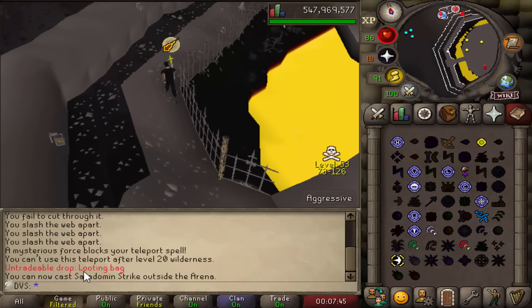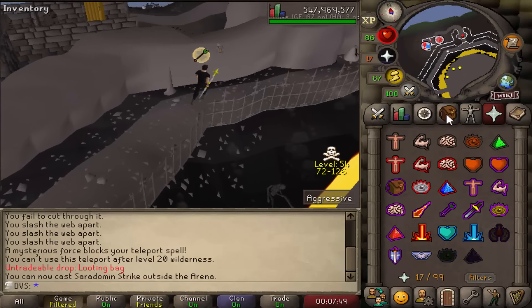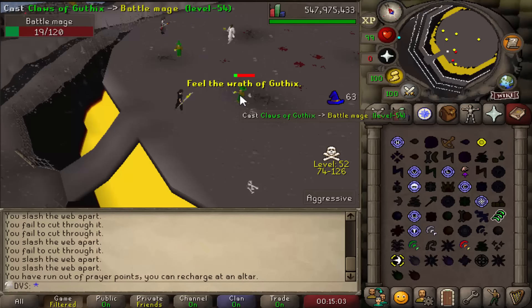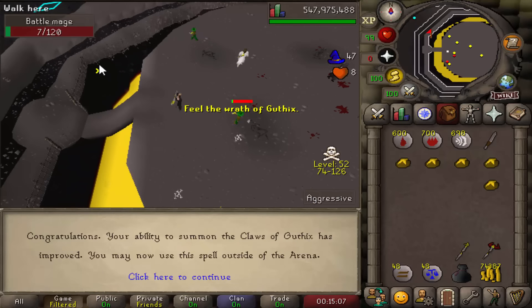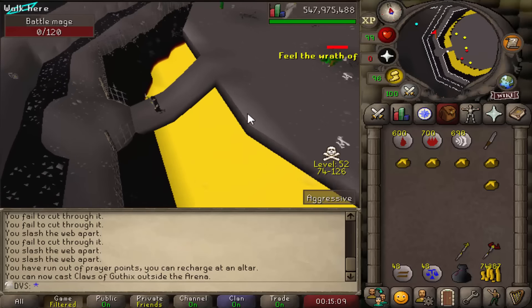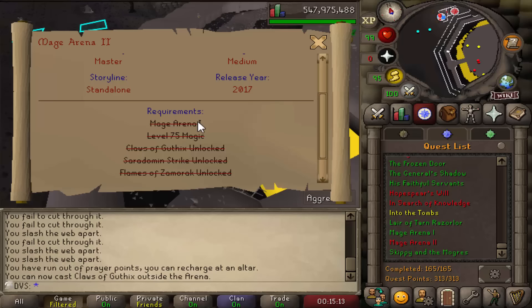Alright, there's the second one done — Saradomin Strike. The final one is going to be Claws of Guthix. Pretty perfect timing here unlocking this — my prayer just ran out and I should unlock it on the next cast. Literally perfect timing. So that's all three spells unlocked. I can go into the Mage Arena 2 quest and now I have everything I need to start this.